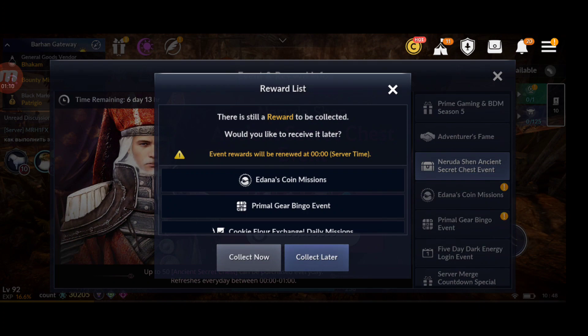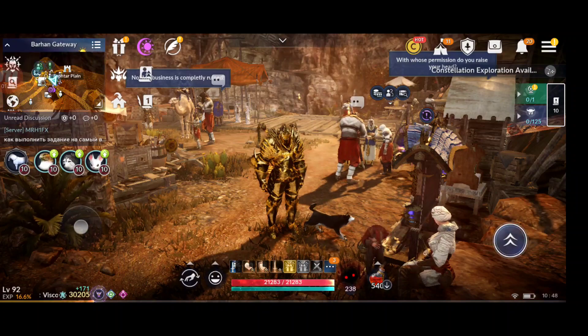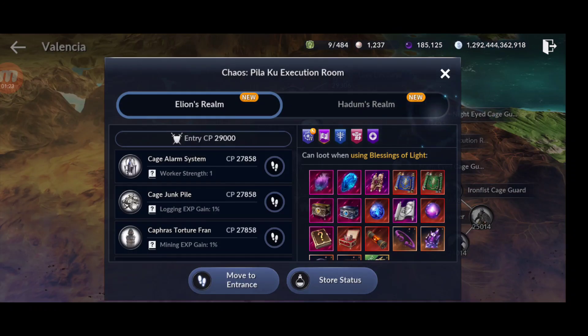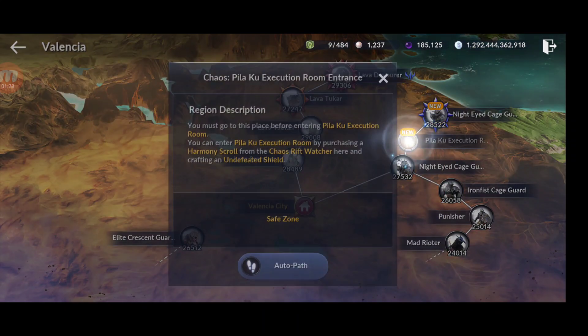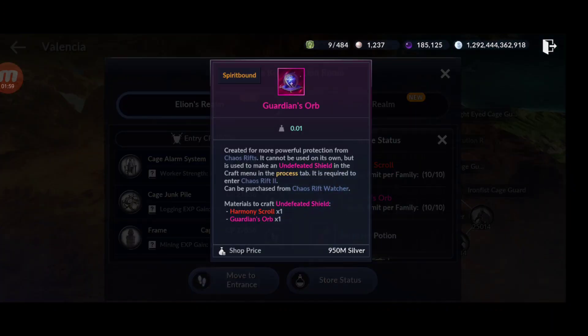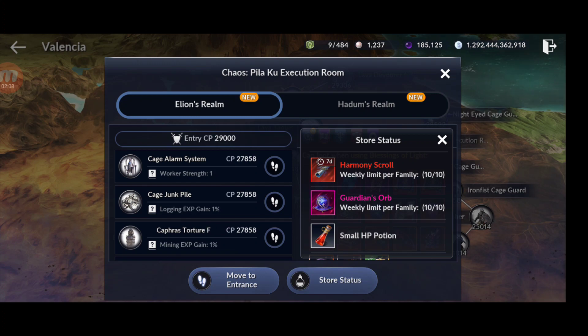You also need silver for Chaos Rift 1 and Chaos Rift 2, which are the best ways to farm for pink accessories. For Chaos Rift 2, you spend 2 billion for 30 minutes of farming. If you want to farm 5 hours total, that's 2 billion multiplied by 10 — 20 billion — and in the future they may increase the number of runs per week, so potentially 30 billion there.